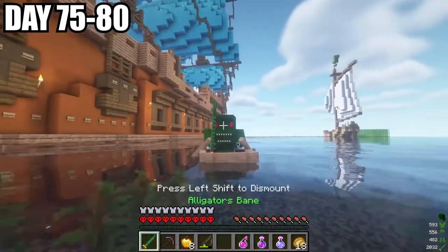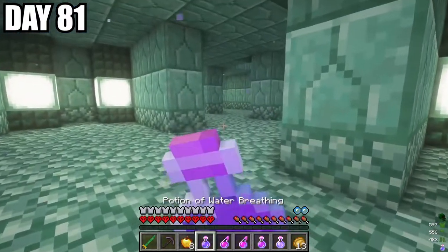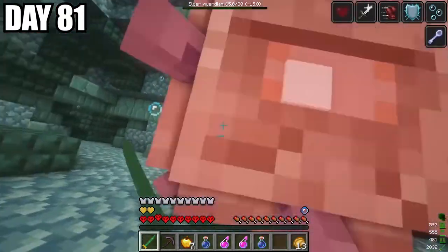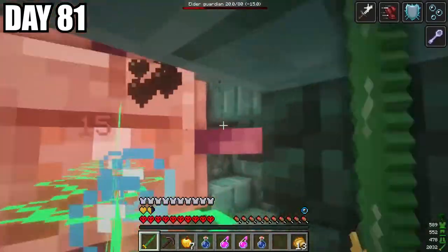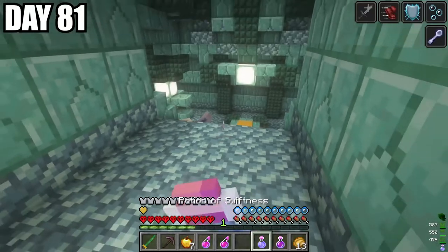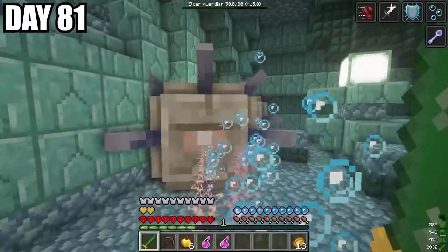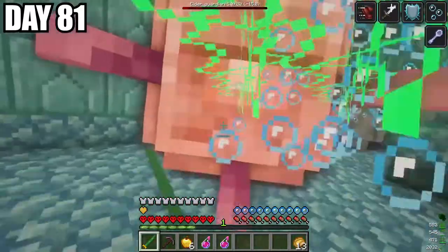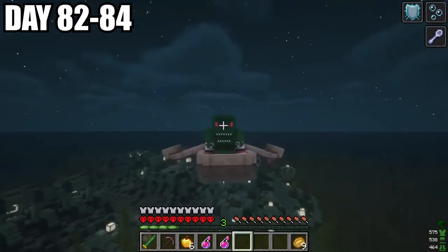I traveled around for the next five days attempting to find a water temple, and I finally found one. Good thing I brewed some potions earlier — we got water breathing, strength, and speed. We went up to fight the elder guardian. The alligator armor prevents me from taking quite a lot of damage, and I accidentally used my blink ability which teleported me under the wall. Anyways, we took it down. As we kept searching, I found another elder guardian — actually two of them. Good thing we're in this alligator armor, because we managed to take them down pretty easily and destroyed that water temple.